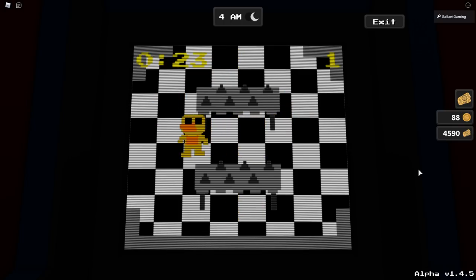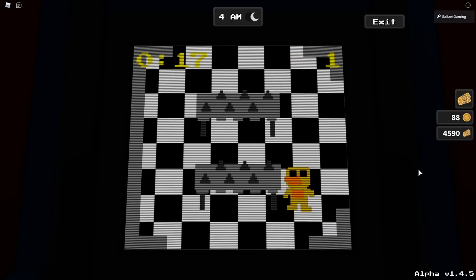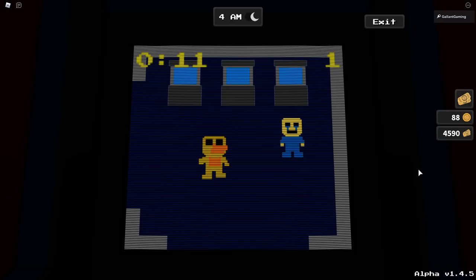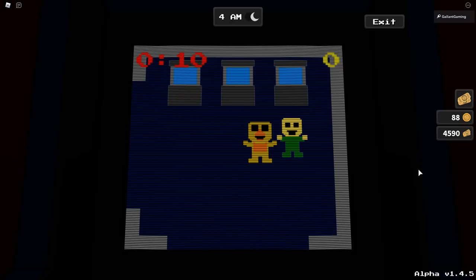Now we have to find the last child. We have 30 seconds - I'm assuming they're gonna be in the arcade but it is different so I have no idea where they are. Let's check up here... they are in the arcade. This is gonna be a photo finish! Check this way - go! There it is, yes! 10 seconds to spare!